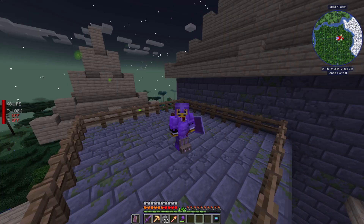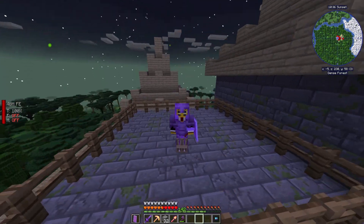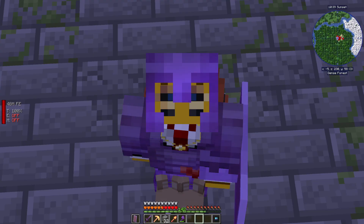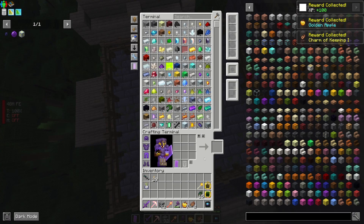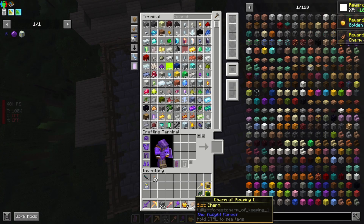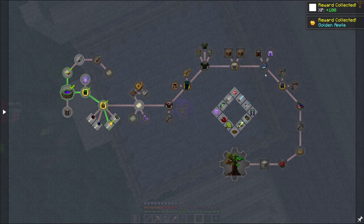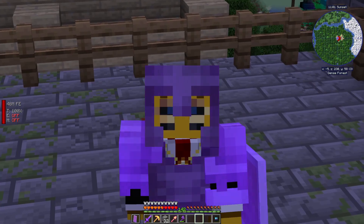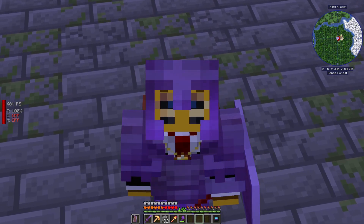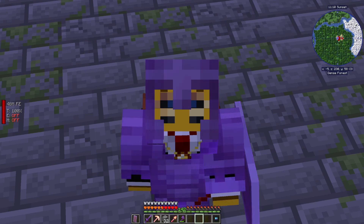Next episode we'll come back and finish wrecking this dimension. We're trying to get to the Snow Queen so we can capture her and use some Trigmies on her. Hope you enjoyed — if you liked this video leave a like, subscribe for more. We'll be back next episode in the Twilight Forest going crazy. Until then, take it easy.